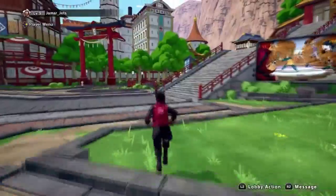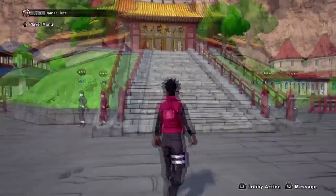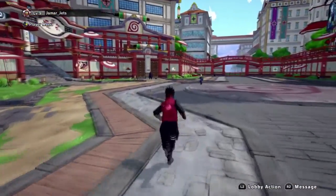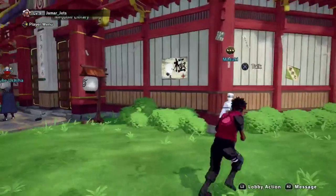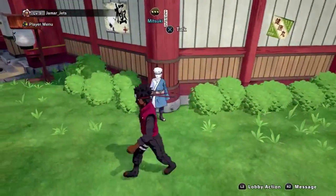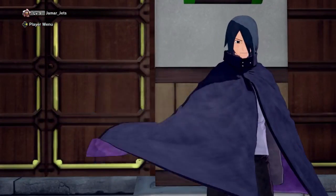After Gaara, you do Choji's missions, then Sai's missions. After that, you'll be talking to all these people doing your missions. Once you unlock Mitsuki, you're going to do his mission — and this is where you stop playing story mode.